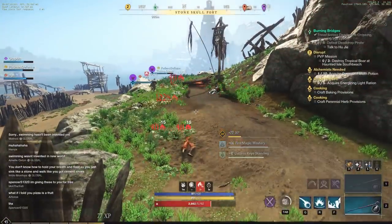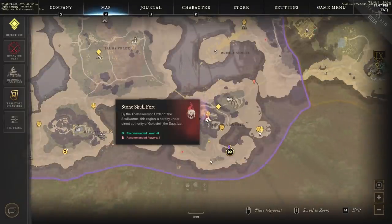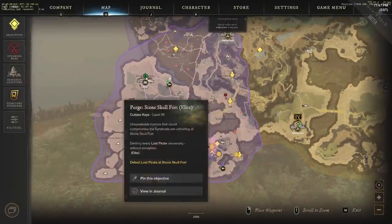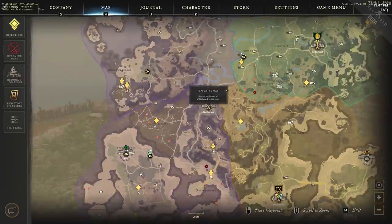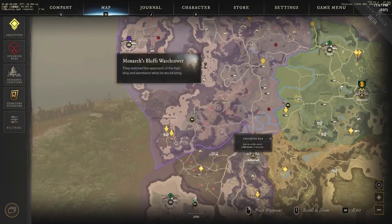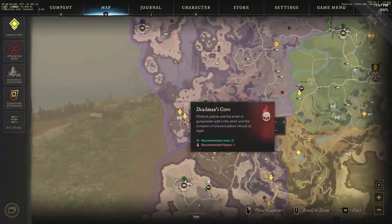A lot of people have been asking how to level up weapon mastery in New World and what's the best way to do it. In my opinion, we see Stone Skull Fort here in Cutlass Keys — it's recommended level 40 with up to five players recommended. There's also Dead Man's Cove right there, a level 25 zone with a recommended five players as well.